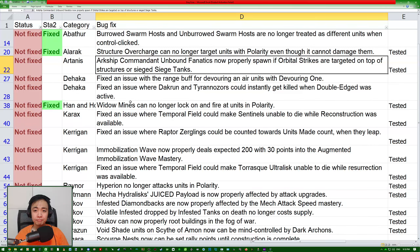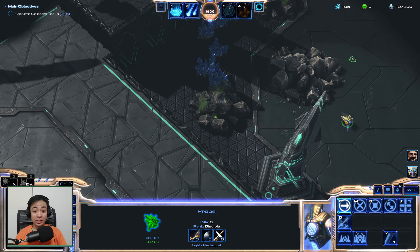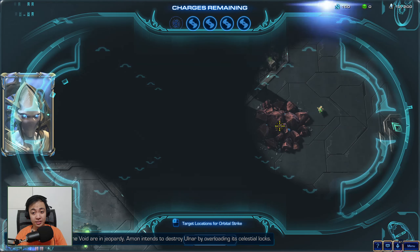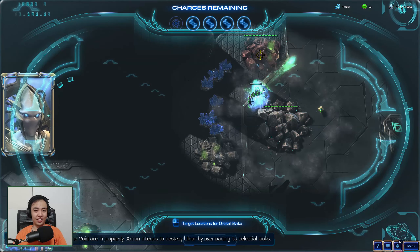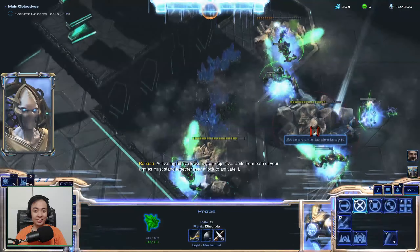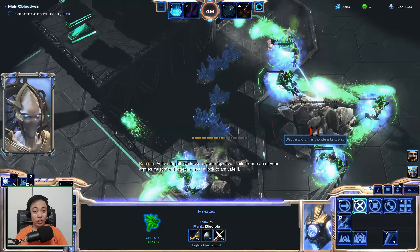Shockship Commandant Unbound Fanatics now properly spawn if orbital strikes are targeted on top of structures or Siege Tanks. This next one has been a sore spot for many players. Let's drop the Archon dudes right in the middle of the rocks. Still spawns. Looks like it has been fixed. That's officially been fixed for the Archon dudes.